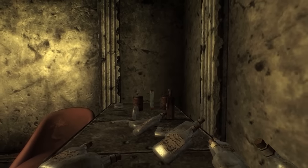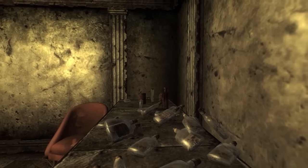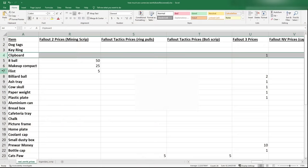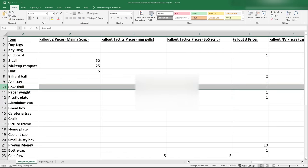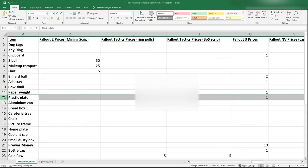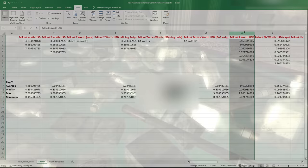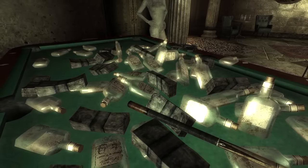Fallout 3 is where we start to get more random and useless in-world objects, which helps us get better results. Although there are a lot more objects we could consider, we run into a different problem where a lot of these are given a value of 1 cap. Some extra items like clipboards, billiard balls, ramen skulls, and paper weights were included in this list. Looking at their in-game values, there are 7 items total including pre-war money. After crunching the numbers, 1 modern dollar now gets us less than 1 whole cap. With 1 dollar equaling 0.63 of a cap, it seems like the Capital Wasteland's cap is worth substantially more than our weak little dollars. If you look at the list, you'll see I included the cap value of a stack of pre-war money, because I thought it would be interesting to figure out exactly how much a pre-war bill is worth in the post-war.